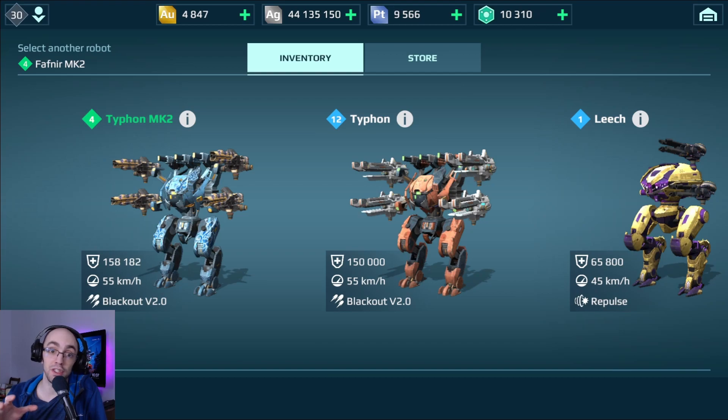Fafnir is the newest robot, the newest four medium slot robot in War Robots and it's very powerful, but it has a feature that makes it a little bit different than some of the older four medium slot War Robots — two of its slots are not active at all times.